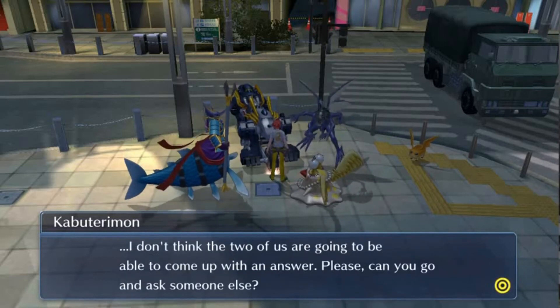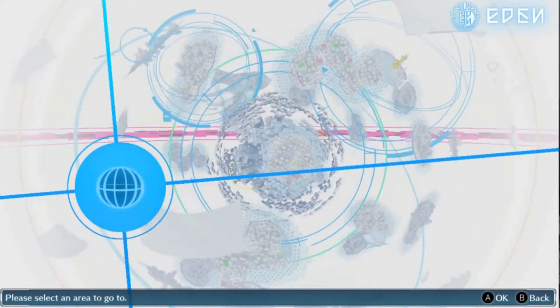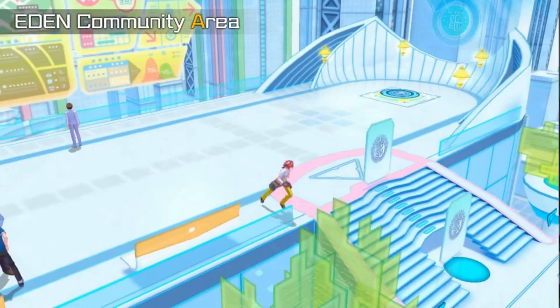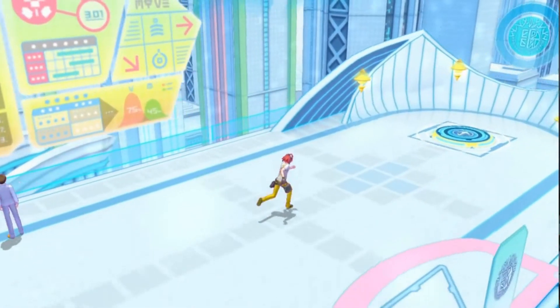Kabuterimon suggested a few places to start: the Eden entrance, the community area, or some free areas. I went to the Eden entrance first, explored around, didn't find anything helpful — no exclamation marks, no lock symbols. Then I went to the Eden community area, same thing — went around the whole map, found nothing. So I decided to go to the free area next.